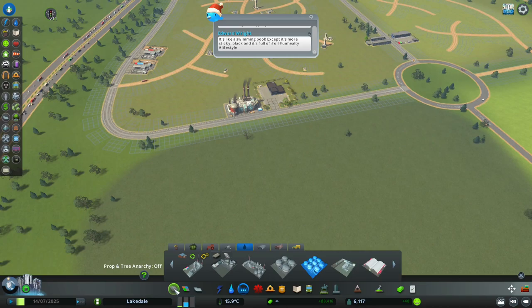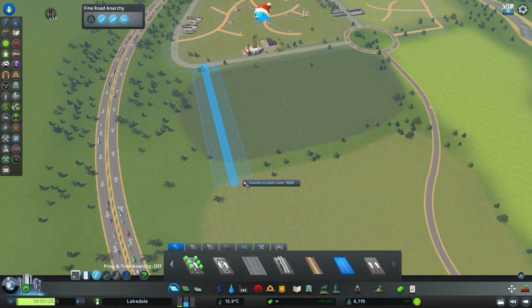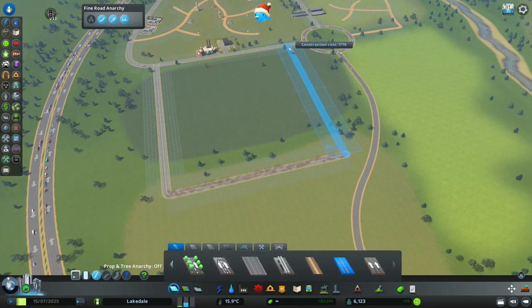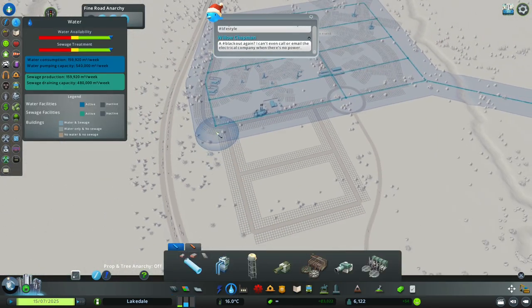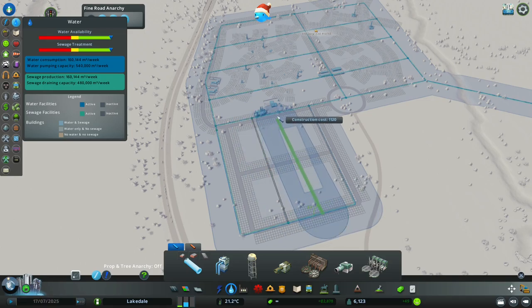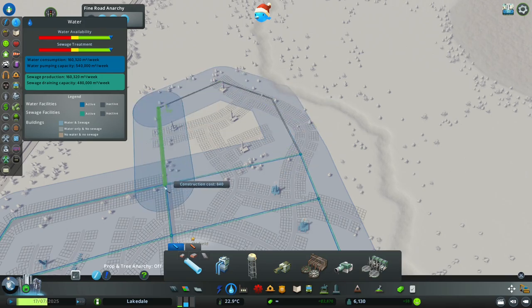We're also going to do a refineries district over here. Your refineries aren't necessarily always going to be within your oil zone — you're not going to put them on your oil field. They might be outside, adjacent, or connected to it. So let's also get some water connected over here as well, because as a Cities: Skylines player we need to make sure we're doing things properly.